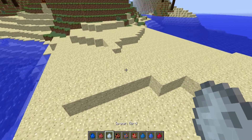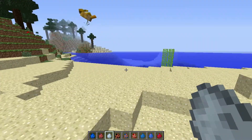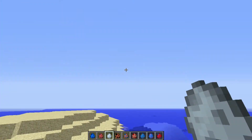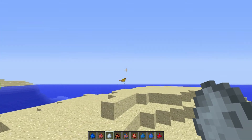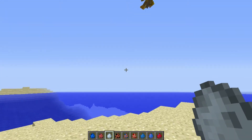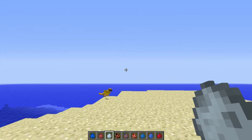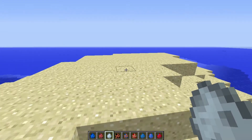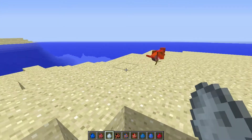Number three, we have a bird. Everybody loves the birds. Pretty cool, pretty cool sound to him, flying around. He's got his little legs and wings pretty well animated. And if you keep spawning them, they come in different colors.